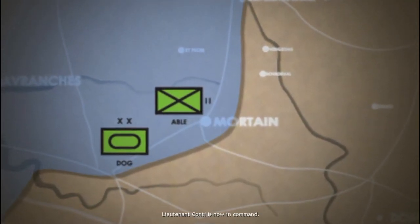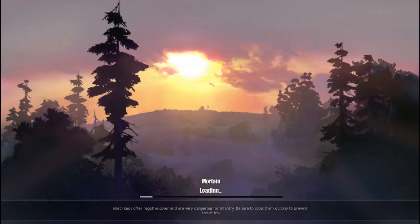Lieutenant Conte is now in command. So basically we have to hold this place now. It's not on the front lines, even though according to that map it looks kind of on the front lines to me. But it should be an easier mission compared to the other ones where we've had to take towns and force the enemy back — here we're basically just holding a point. But anything can happen, you never know.